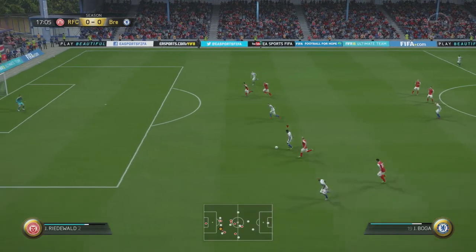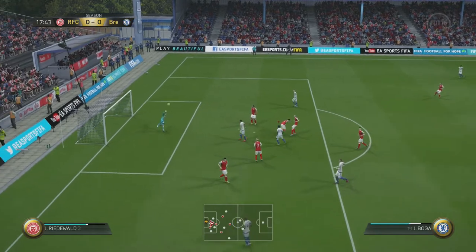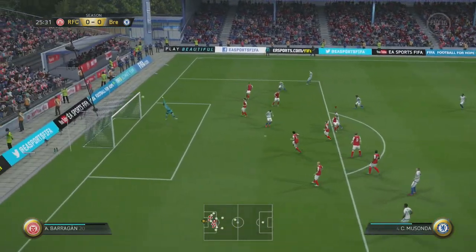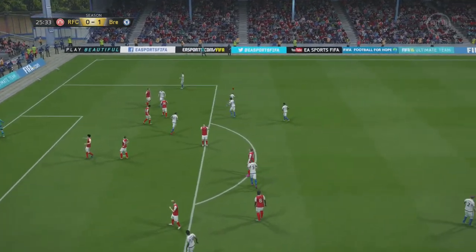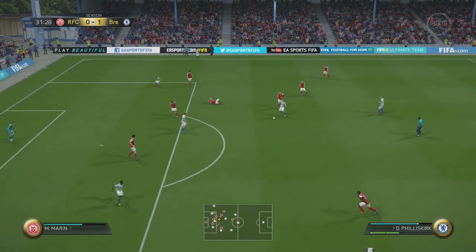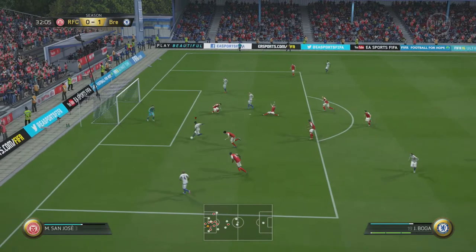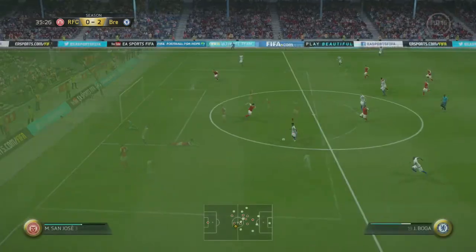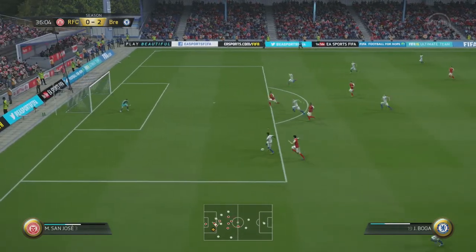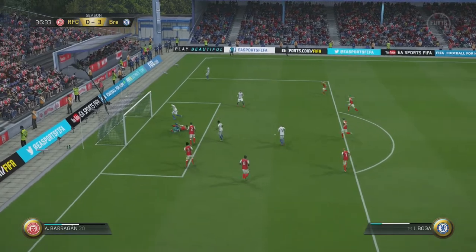We look to make the most of the man advantage — nice work again by debutant Jeremy Boga cutting back for a shot that smashes off the bar. Then we play a short free kick into the path of Charlie Misunder who smashes it into the top corner giving us a 1-0 lead. Daniel Philiskirk then picks the ball back up, plays it into Boga, who smashes it into the back of the net for a 2-0 lead and a debut goal.